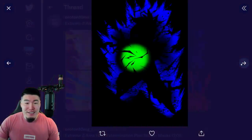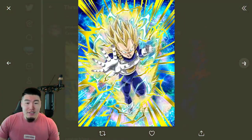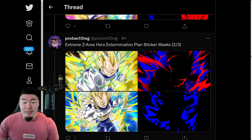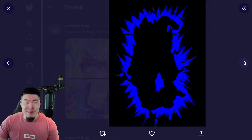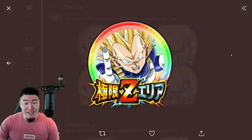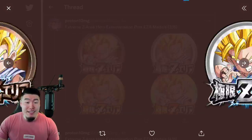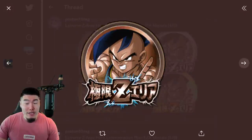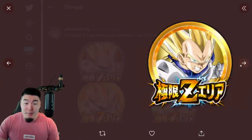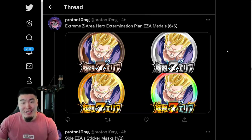Those Hero Extermination Plan EZA stages are for the STR Mod Droop, the PHY Goku, the PHY Vegeta — I think Tech Vegeta, or PHY Vegeta, I'm not sure, two Vegetas — we also have the AGL Super Saiyan Goku, the PHY Gohan, and a bunch of Extreme Z Awakening medals for these guys. As you can see, once again untranslated, just like most of the other things in this data download. Most of these things are not ready for release yet — they're all kind of there as placeholders, getting them ready for release at some point in the future. They need to be translated first before they can be released on the Global side.